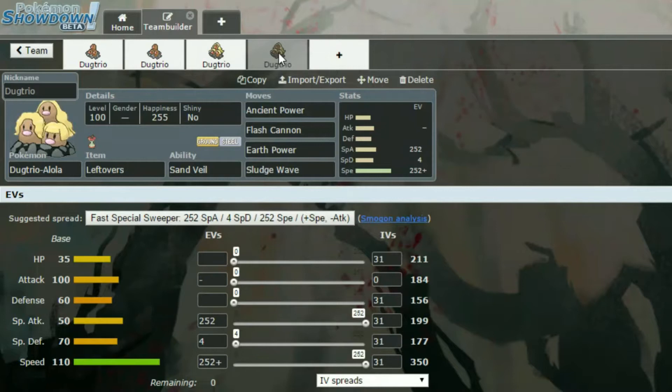Our last Dugtrio today is again another gimmicky one. We have Leftovers and Sand Veil, which is for the evasion — it's handy to have a sandstorm up with this, say Hippowdon or Tyranitar as they both have Sand Stream. For moves we have Ancient Power to try and get the Ancient Power boosts, then Flash Cannon, Earth Power and Sludge Wave, which are all special attacks.